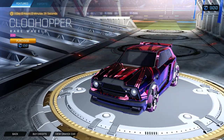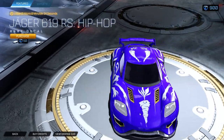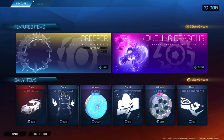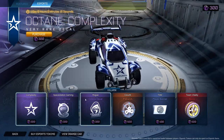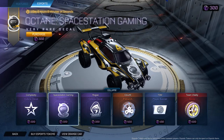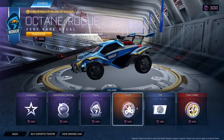Cloud hopper pinks. Good shop today actually. I'm actually liking it today. We got Complexity decal, nice Space Station octane decal, Rogue octane decal — these are all octane decals by the way — and Cloud Nine wheels.